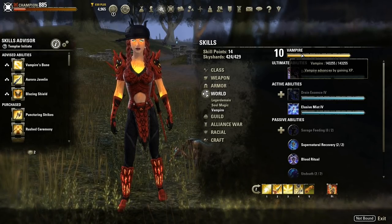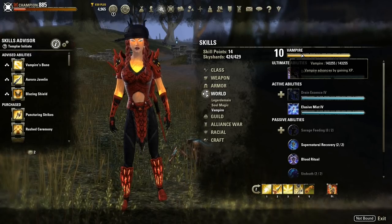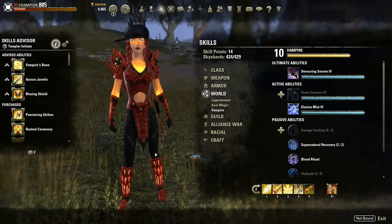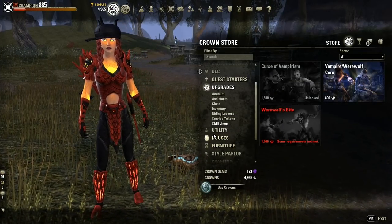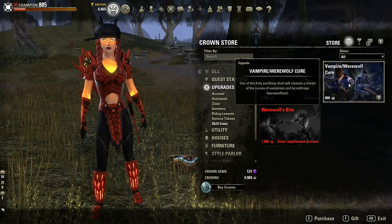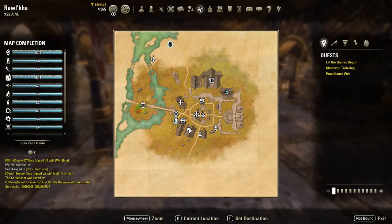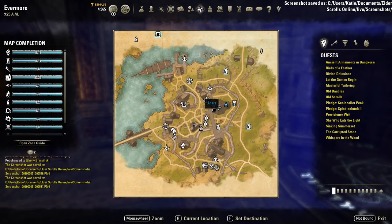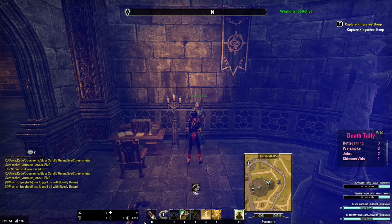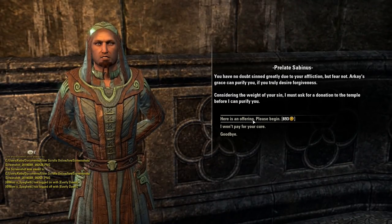Now what if you decide you don't want to be a vampire anymore and want to cure it? There are two ways. The first is by paying 800 crowns — don't do this. Instead, find an NPC called Prelate Sabanus in the Mage's Guild in Rawl'kha, Evermore, or Riften. Speak to him, pay a small amount of gold, and you're cured.